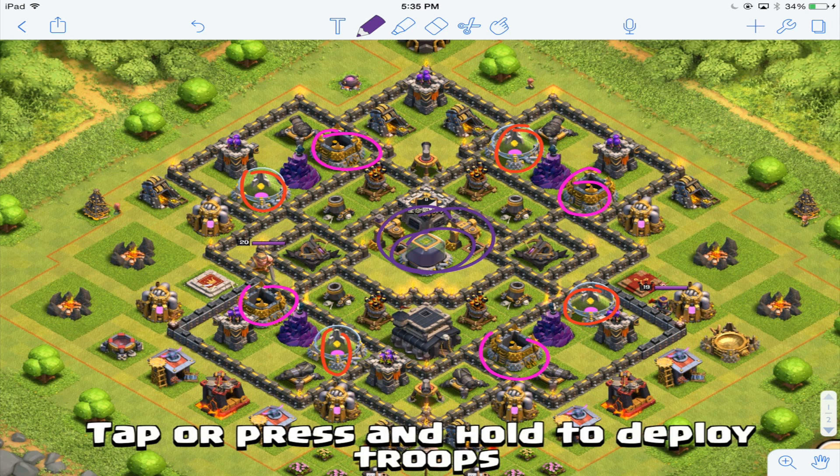I'll explain why: you have every single defense pretty much covering this entire base, plus in this pocket and this pocket right here — what do you think that pocket's going to be? Teslas, giant bombs — any of those options will completely wipe out any troops. If you have four Teslas there at level 7, it's going to do over 200 damage per second, which is insane. So I definitely recommend putting Teslas in that pocket — that dark elixir is not going to get stolen unless it's a Town Hall 10 or 11 attacking. Great placement on that dark elixir.